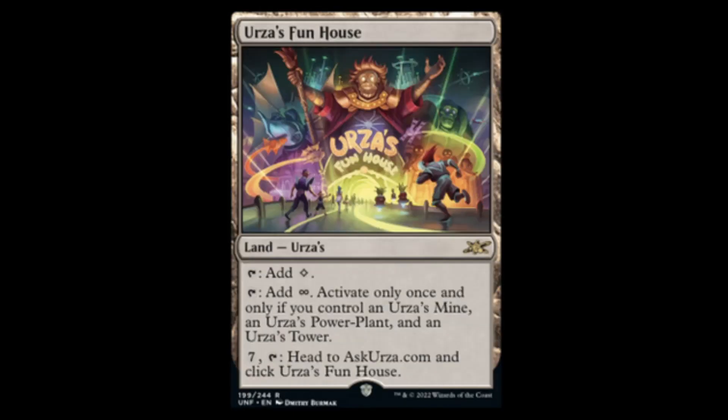Next we have Urza's Funhouse. It's a land — it taps for colorless and also taps for infinite mana. Activate only once and only if you control Urza's Mine, Power Plant, and Urza's Tower. Seven and tap: head to askurza.com and click Urza's Funhouse. I'm going to have to go check that out. Alright, I'm back — yeah, it's pretty funny. Make three 3/3 guys, destroy a creature, make this thing a 4/4. Tons of stuff — you click on it, it gives you a random thing. Tons of giggles. However, if you don't have a phone or something with you, this thing's going to be useless.